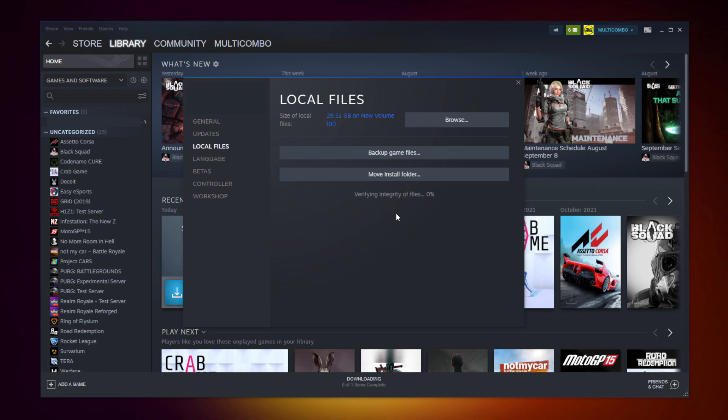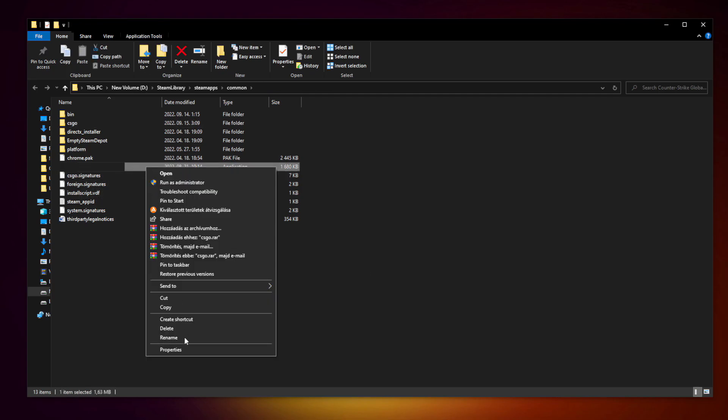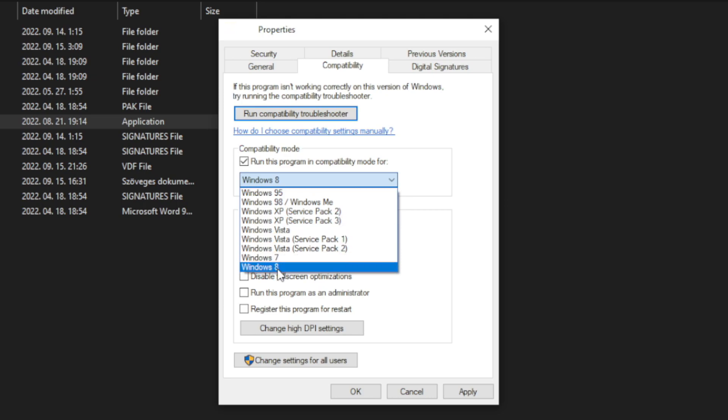Wait. After complete, click Browse. Right-click your not working game application and click Properties. Click Compatibility. Check Run this program in compatibility mode. Try Windows 7 and Windows 8.